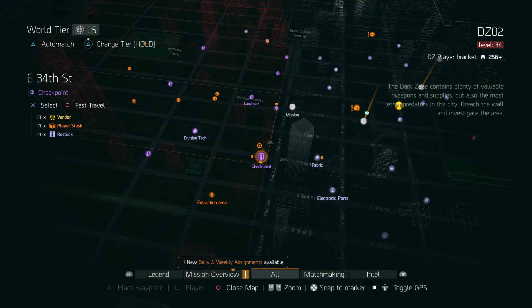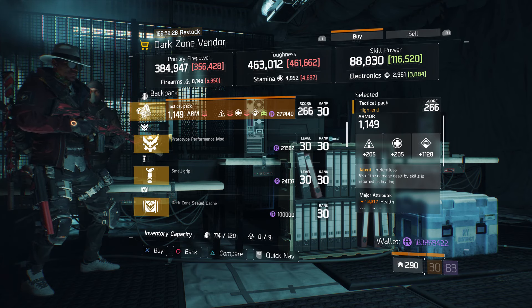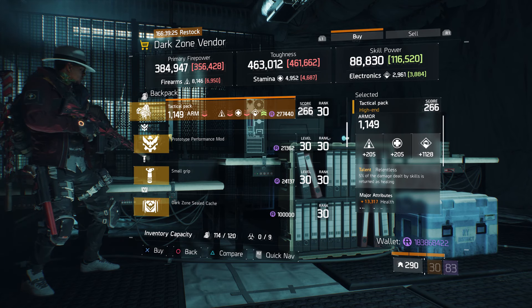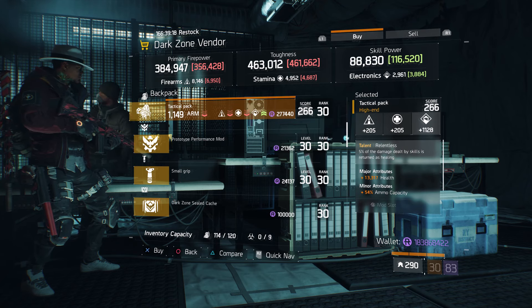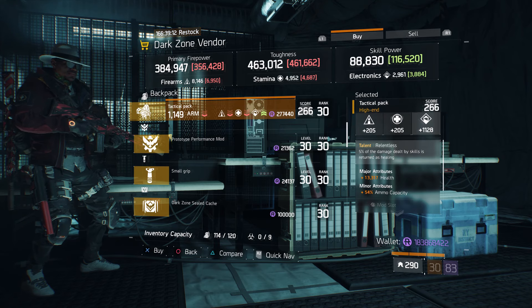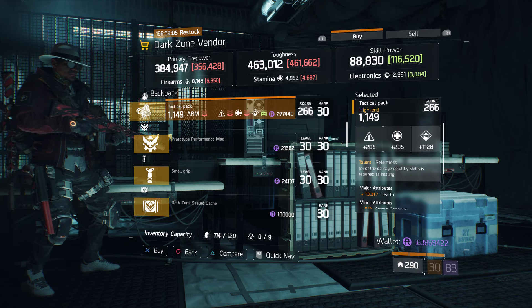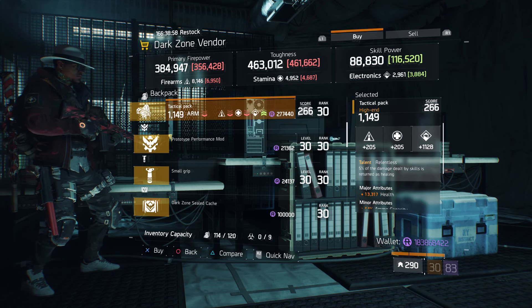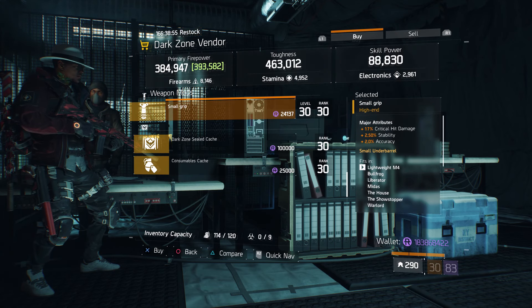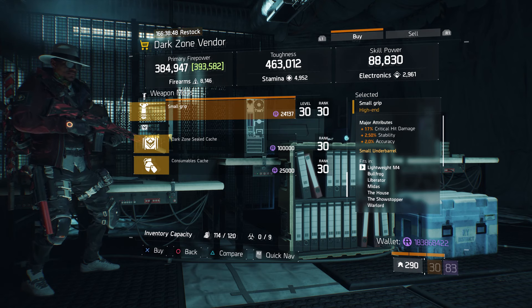For our next gear items, we're going to head over to the East 34th Street checkpoint in the dark zone. The dark zone vendor has a tactical pack with the talent Relentless — gear score 266, armor 1149, rolled for electronics 1128, with health and ammo capacity. You can run this bag on a skill build dealing high damage with electronics and it'll get 5% of your health back. I've talked to people that use this and they said it works really well for survivability. Also, a small grip with 17% crit hit damage, 2.50% stability, and 2% accuracy.